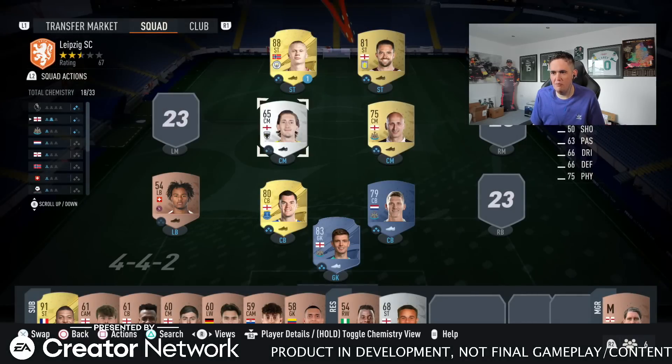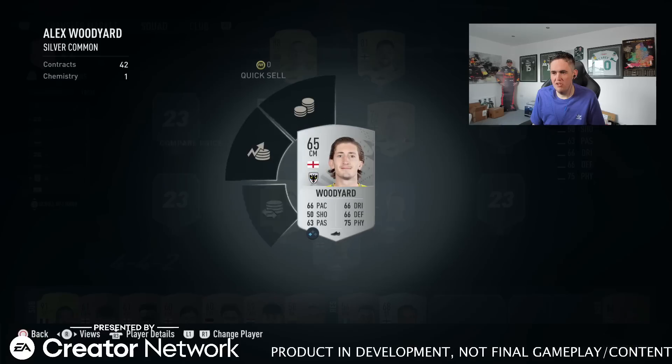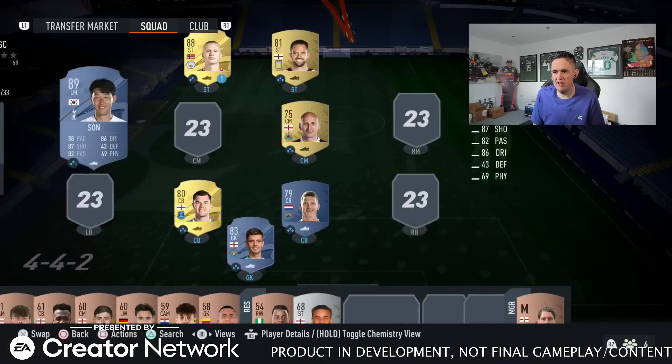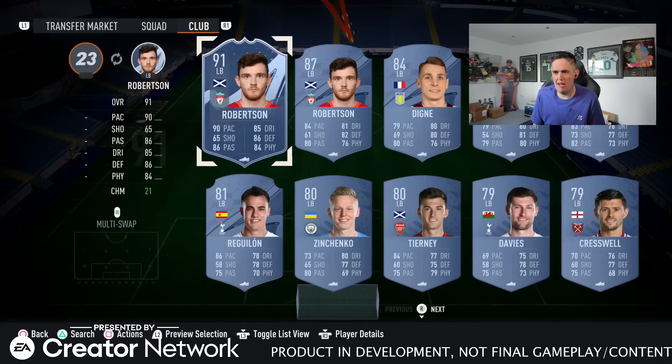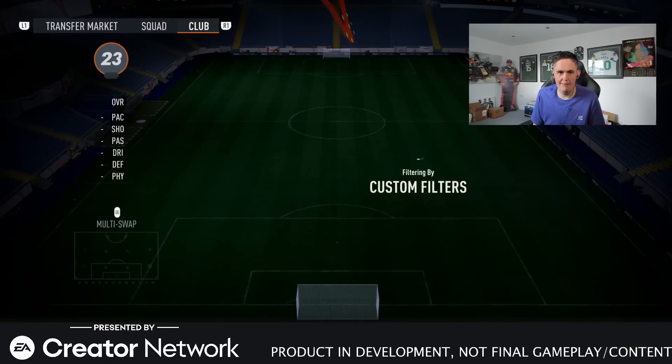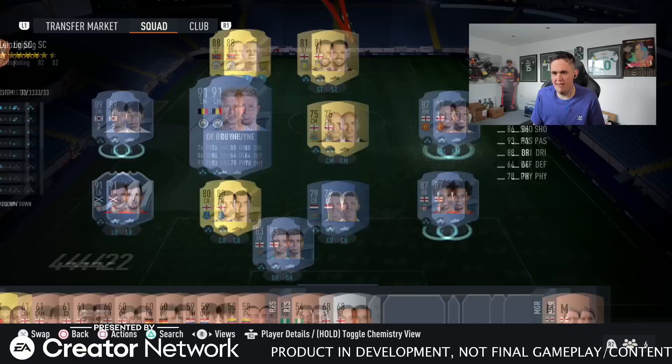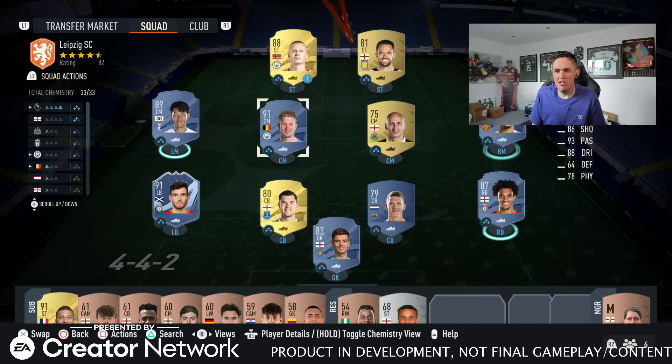I'm just going to build a Premier League squad and see what they end up with on chemistry, because I am so confused. There was an INFORMS Andy Robertson on the game — I didn't even know that was a thing. Trent Alexander-Arnold is in, Sancho is in, KDB — just put him in there. So that's a full EPL team, but I don't get it — on the left, what do the little icons mean? Why is there only one by Newcastle and one by Man City?